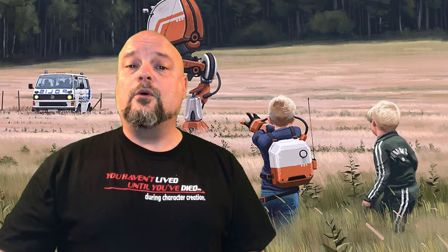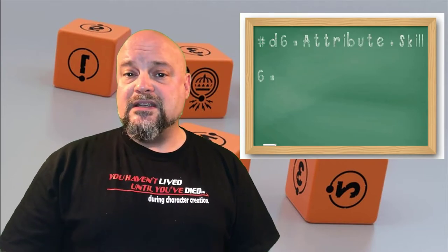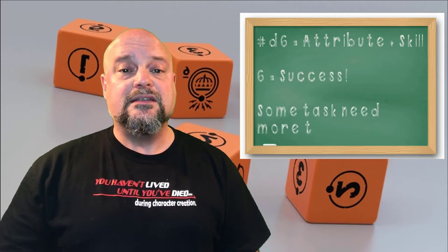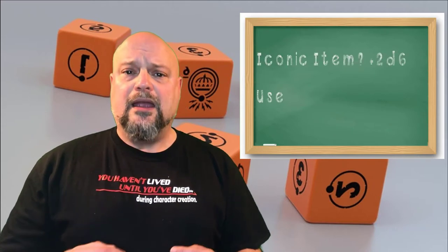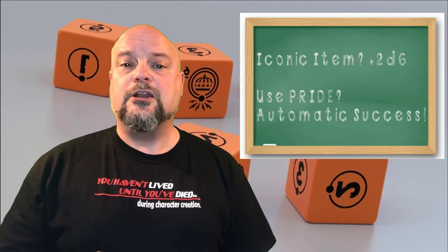Tales from the Loop asks for dice rolls when characters get into trouble. The kids need to overcome something before they can do what they want. In these situations, players roll a number of six-sided dice equal to the appropriate attribute plus skill. Every six counts as a success. More difficult tasks require more than just one success. If the character can use their iconic item — determined at character creation — they can get two extra dice. Characters can also use their pride, another characteristic, once per session to automatically succeed on a trouble roll.